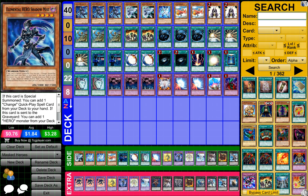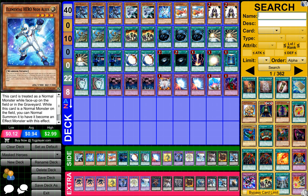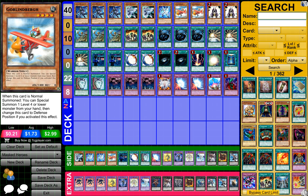So to start off, what I have is 3 Elemental Heroes Shadow Mist, 2 Elemental Hero Bubble Man, 1 Elemental Hero Neos Alice, and 2 Goblin Burgers.